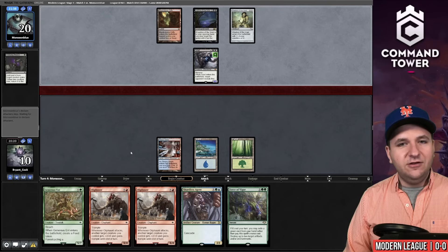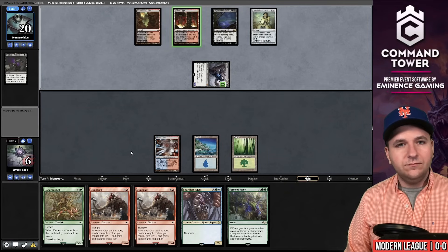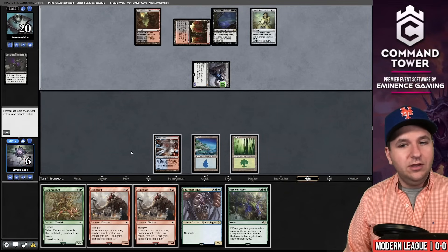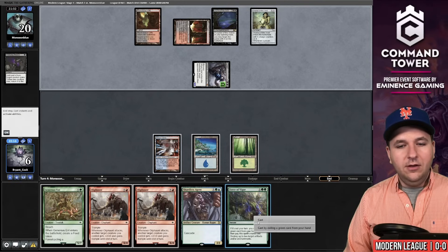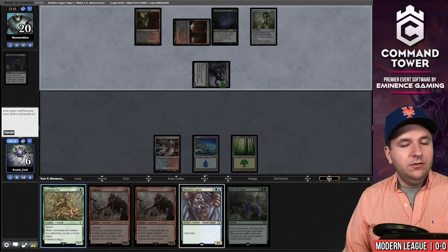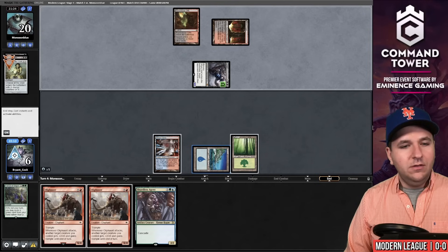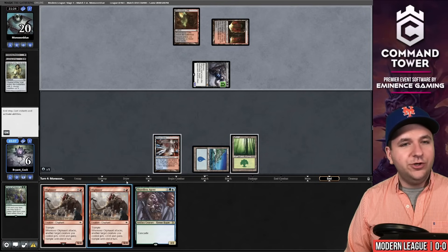Nothing is guaranteed here but we have a fighting chance. This is going to send us to six life. They have three cards and play a tapped land. We drew the Force of Vigor — we'll blow up both Leyline of the Void and Chalice of the Void. Now we'll put some creatures into the graveyard.